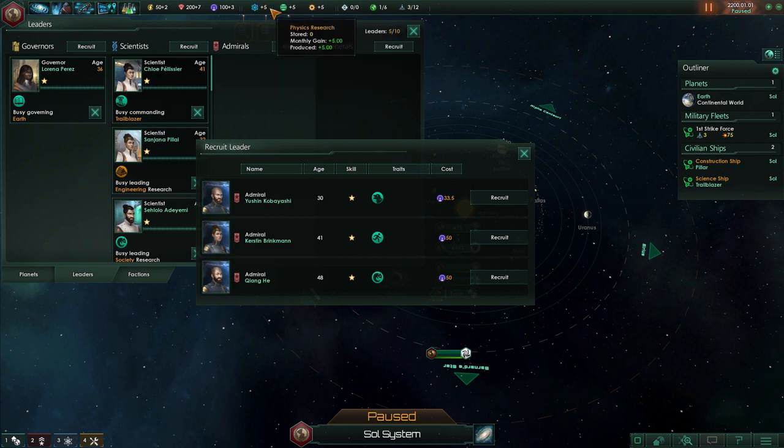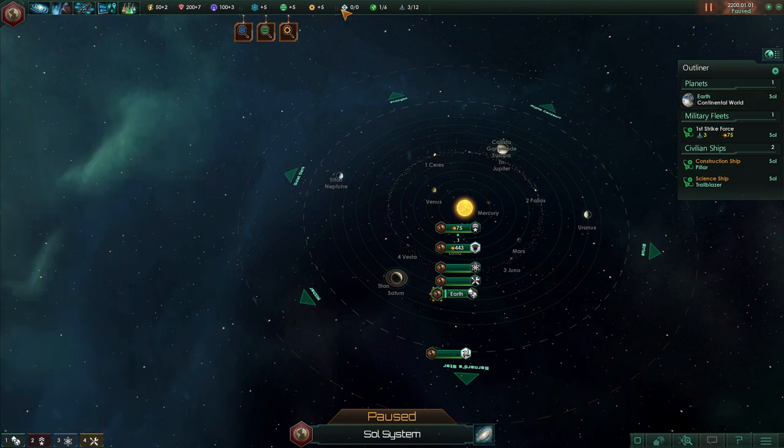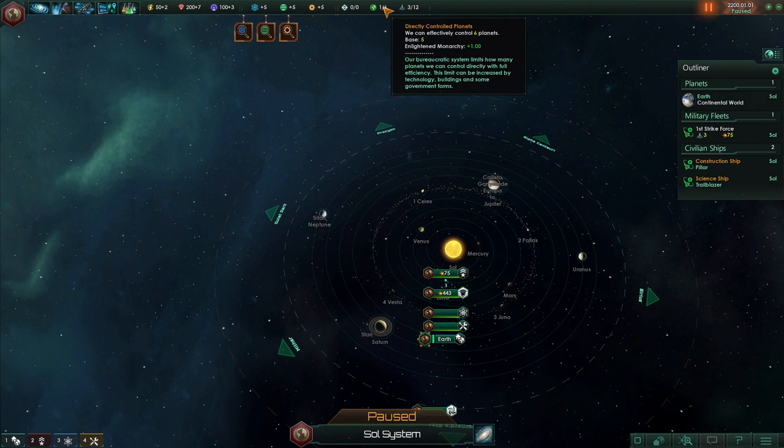Right now we're getting these from base yields on our home planet. These are strategic resources — we have none at the moment. This is our directly controlled planet limit — we can control up to six planets, getting plus one because we're an enlightened monarchy. If you colonize more than this, you'll have to assign some planets to sectors. Most of your planets in the long run will be assigned to sectors, managed automatically.